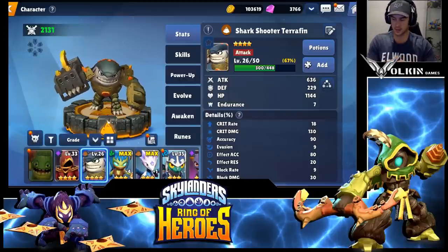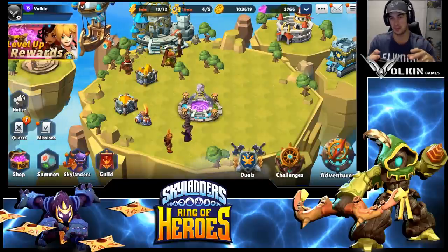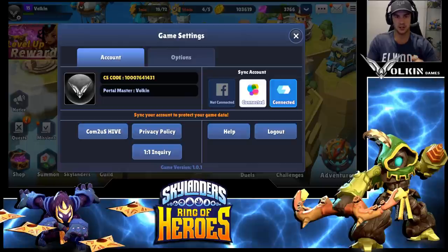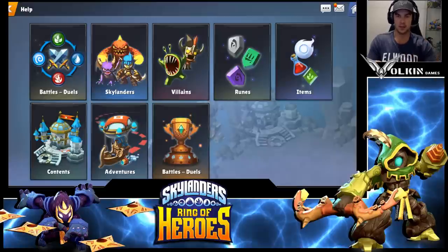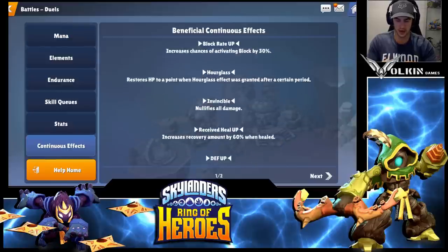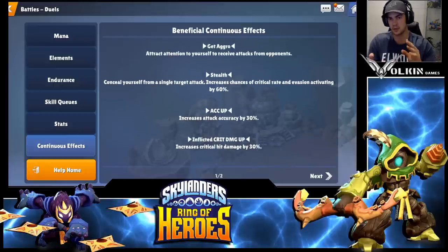The next thing I really wanted to know, and the devs were nice enough to tell us it was already in the game — if you go to your character tab or your name, click on that and then click Help. It has all the information about the game you could be looking for. Something I really wanted to know was what all the effects were, like stealth — what did it actually do? You can go into Battles and Duels, then Continuous Effects, and it has everything listed there. You can scroll through them. For example, stealth: conceals yourself from single target attacks, so they can't target you for single target attacks.